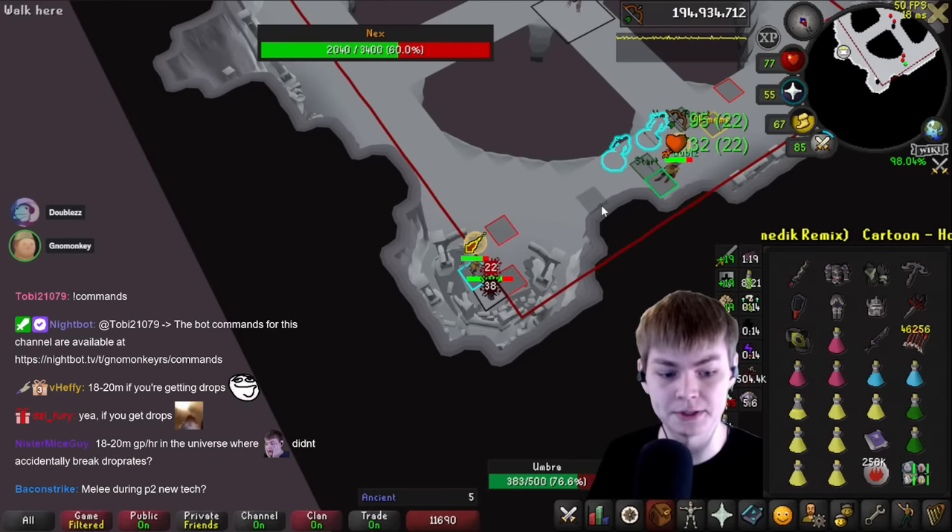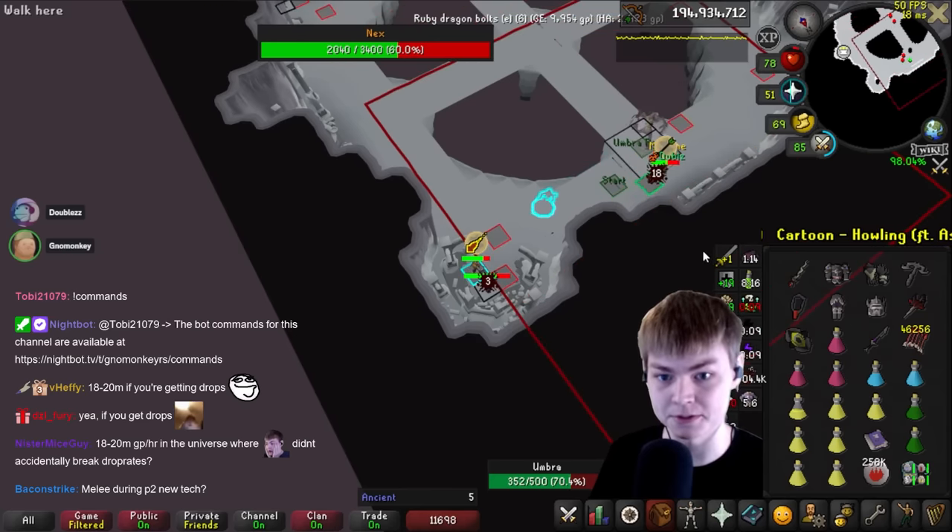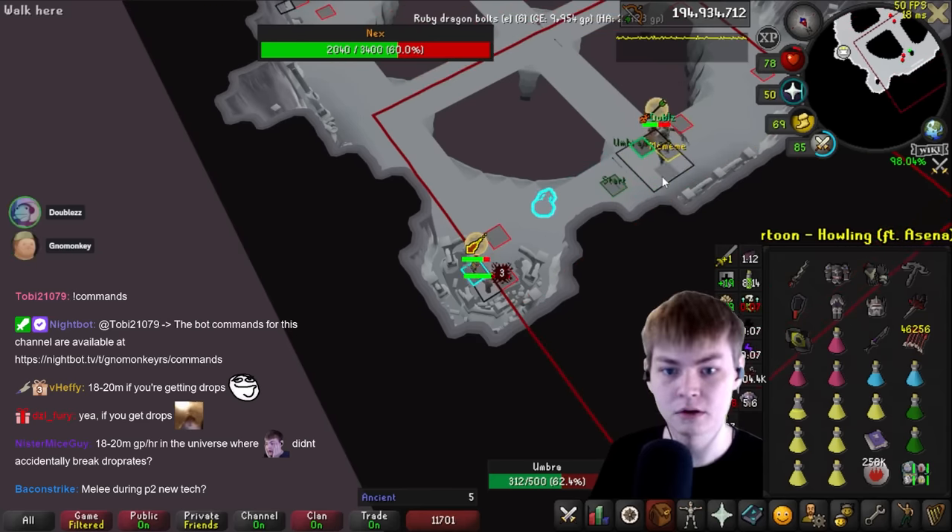Umbratang is going to stand on either of these red tiles, and Devils is going to typically stand on the start tile, but she's pulled up a tile, so Devils is forward a bit. Got melee — he can still fix it.